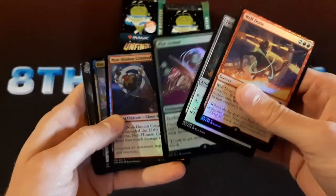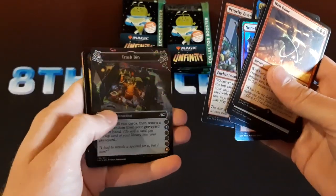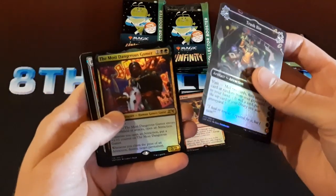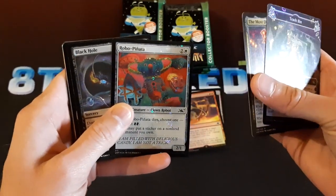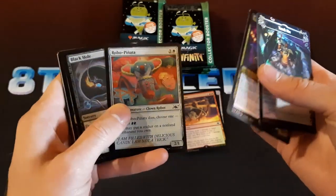For most of these things, I'm probably just going to be looking for funny names or pictures. There's an Attraction card called Most Dangerous Gamer. There's a Galaxy Foil Robo Fignano — that's basically the old school Pokemon foiling. That's kind of cool though, I'm a fan of that foiling.